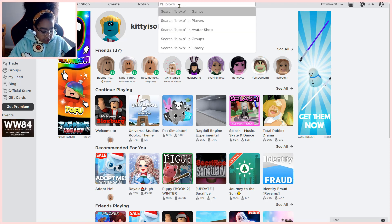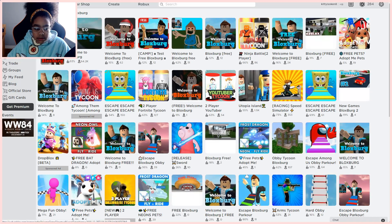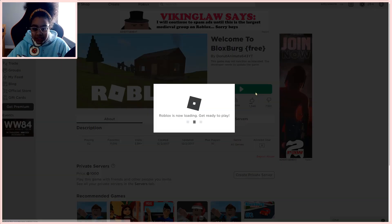I'm just going to type in Bloxburg and see what pops up. There's a real one — Welcome to Bloxburg — and then here's another one which is free. We're going to check out this one. It has got 1,346 likes and 7,000 dislikes. So let's join.